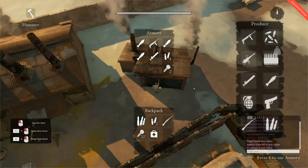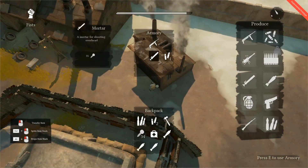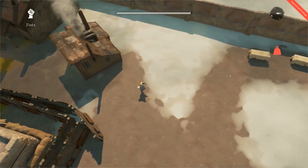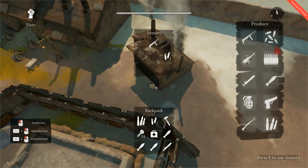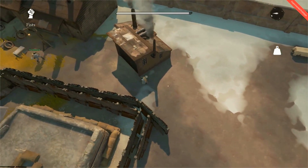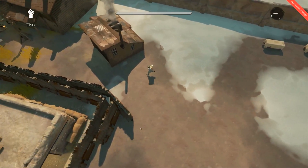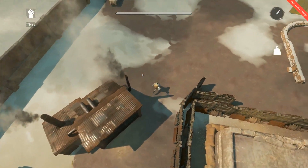One last thing about your inventory: notice the red and white weight symbols on the right-hand side of the screen. These indicate how much weight you're carrying and how much it's slowing you down. If the weight indicator is red, that means you're extremely over-encumbered and you'll walk extremely slowly — sprinting won't help you here either. If the indicator is white, that means you're carrying a moderate amount of weight and can still move around, though in combat you might still be too slow to outrun bullets. If there's no indicator, that means you are carrying the lightest load possible and you'll be a fast sprinter. It's all about knowing how much equipment you need for the job at hand.